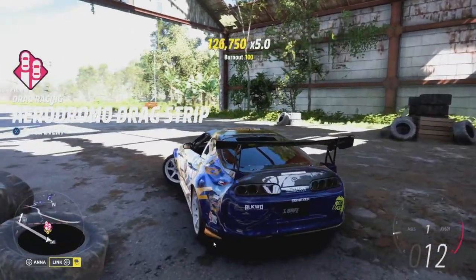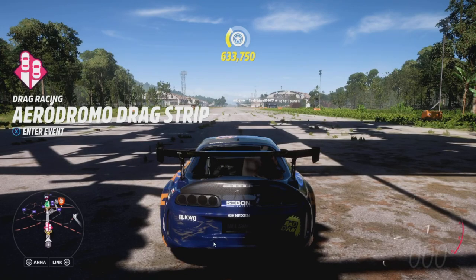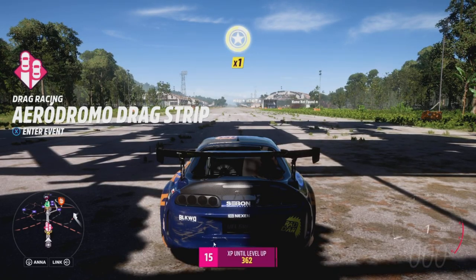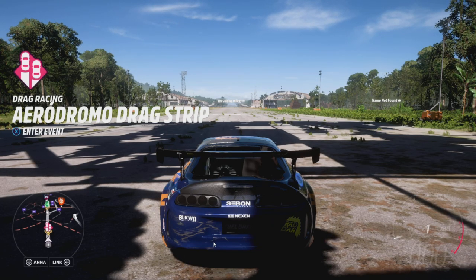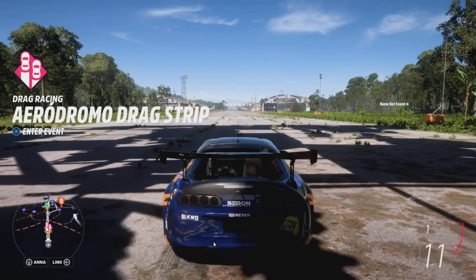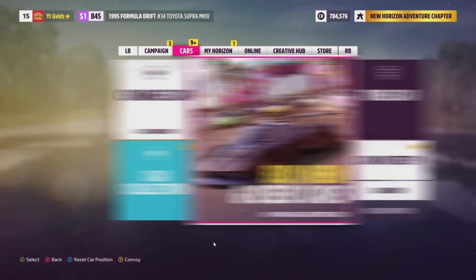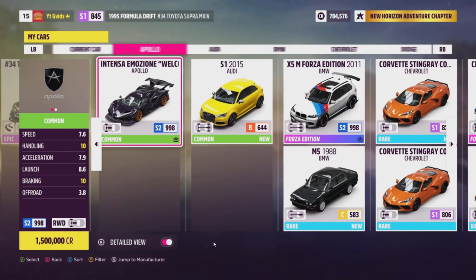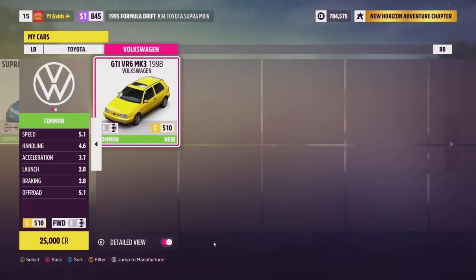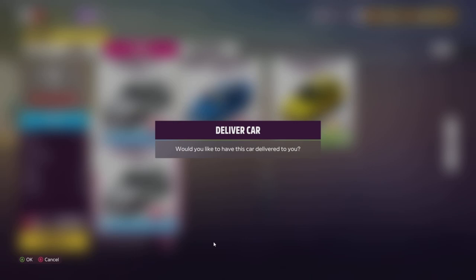Now we can go ahead and purchase a vehicle. I'll show you a car where it only takes about five skill points to get to the super spin, so we can buy two of these cars each time we do our lap and get our 10 skill points. I've already purchased it — it's a Toyota, the one we actually started with at the very start of the game. It's very cheap to purchase and only takes five skill points to get to the actual super spin.